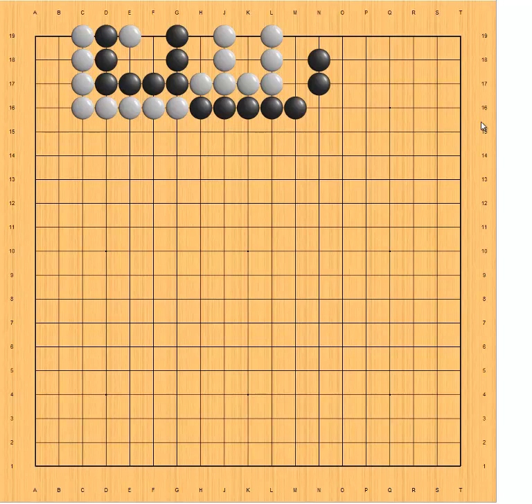Here I'm going to talk about another capture race scenario: big eye vs small eye. What does that mean? It means in a capture race, both sides have one eye. Black has one eye here, and white has one eye too.